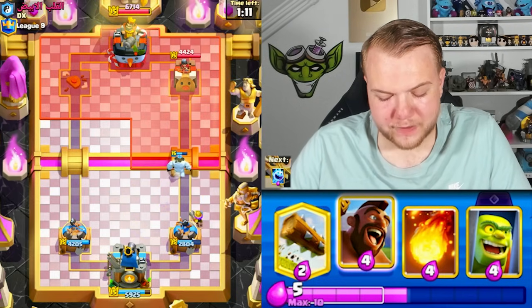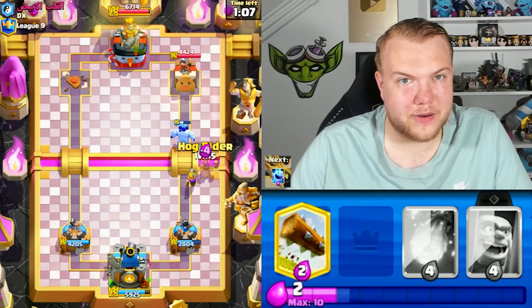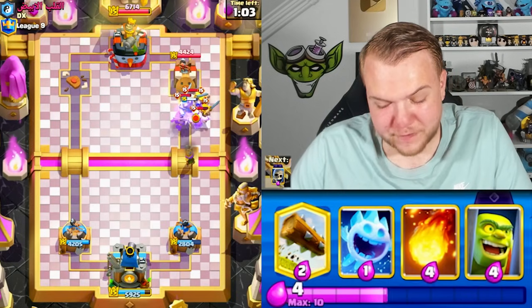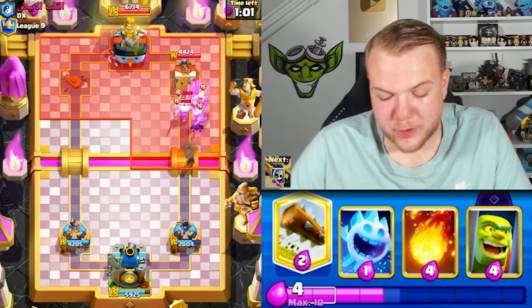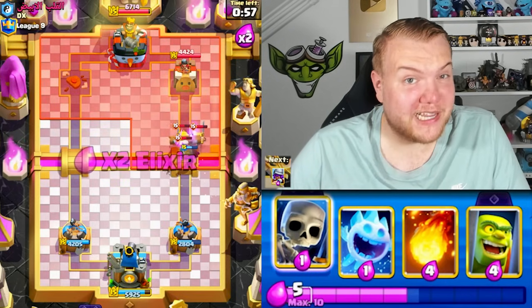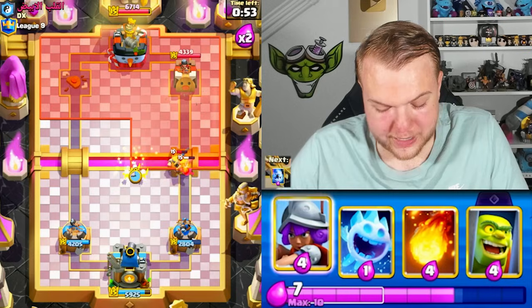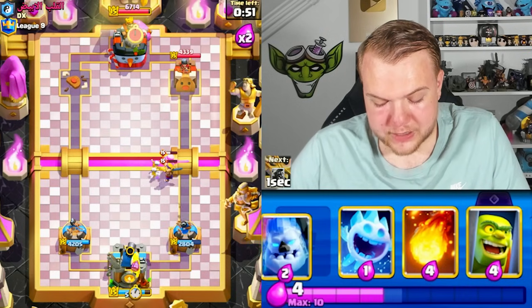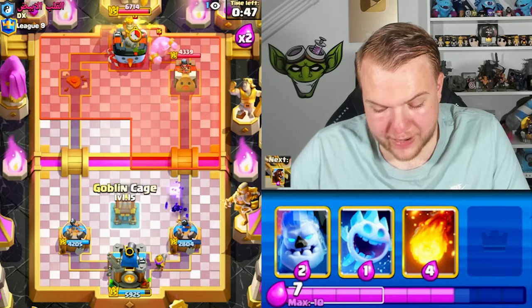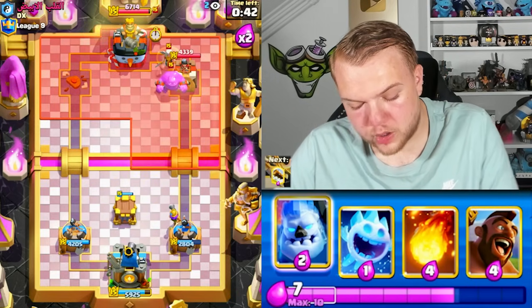What a crazy defense! We ended up defending it. Let me try to calculate the elixir — there was like a healer, night witch, monk, maybe 12 or 13 elixir or more. He ignored the left side, the left tower went down, and we still managed to defend really well. Only 50 seconds left — we need to be careful because he still has one big push left.